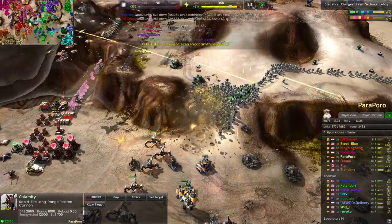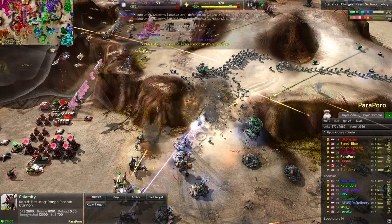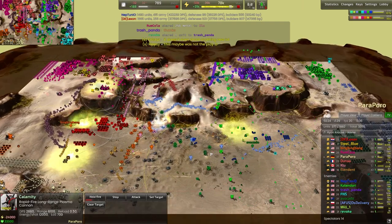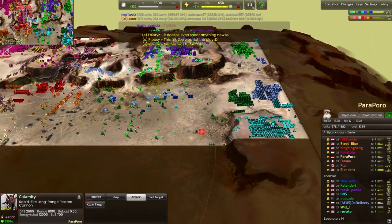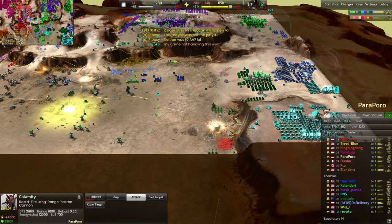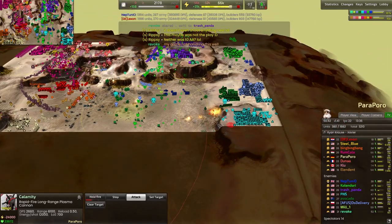These Vanguards are getting a tremendous trade against these pawns — absolutely melting them with a nice big AoE. This Calamity starts firing, but it doesn't really have any great targets here. Maybe it could try to shoot into this back line, but it'd have to miss pretty badly.